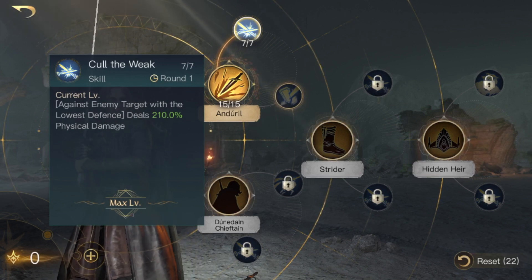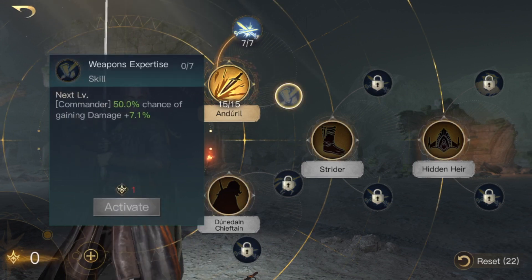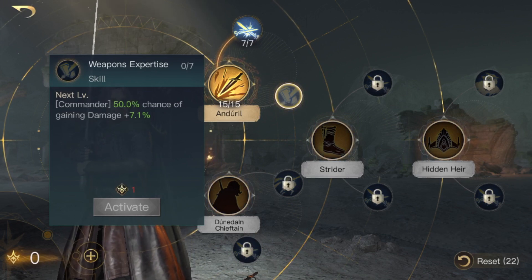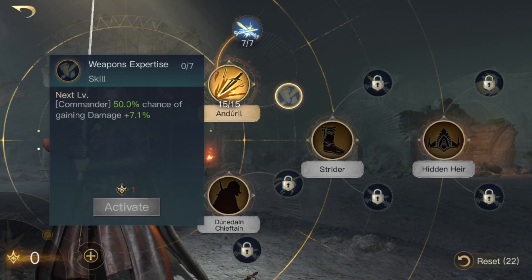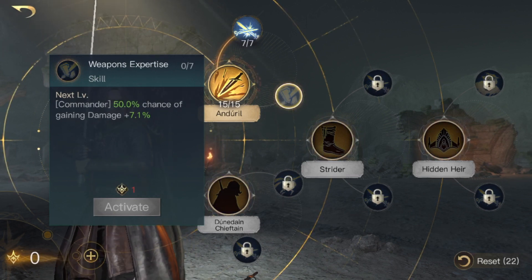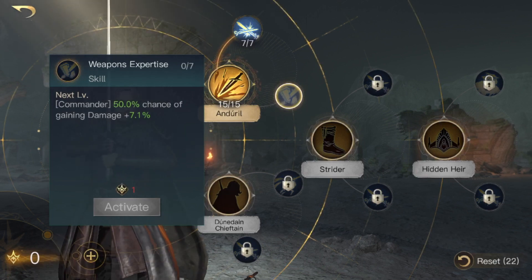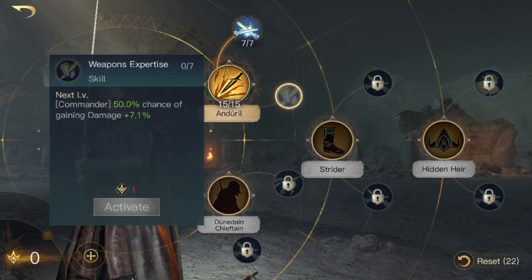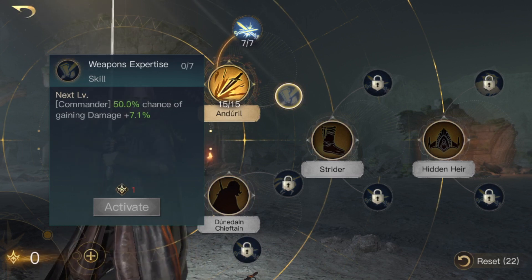The next thing you're going to want to max out is Weapons Expertise. This gives the commander a 50% chance of gaining damage plus 7.1% — though that's only at level one; at max level it will be a lot more. It doesn't activate every round, but there's a pretty good 50/50 chance of it activating each round. You're going to want to max that out with seven points.